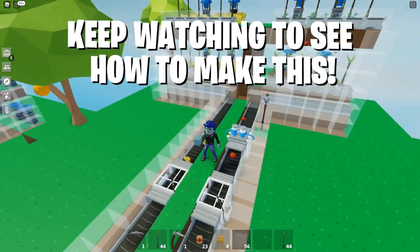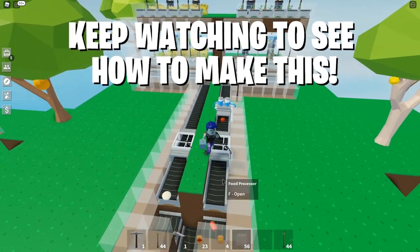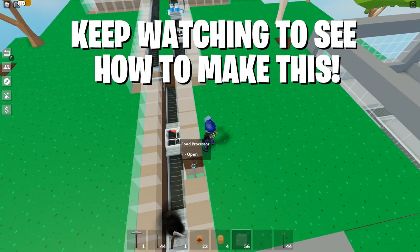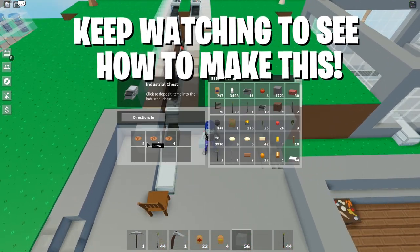All the wheat coming down, all the oily tomatoes coming down. Wheat's producing the dough, the tomatoes are getting washed, producing the tomato sauce, which are all then going into here, which will produce uncooked pizzas, which will go in here and produce cooked pizzas.